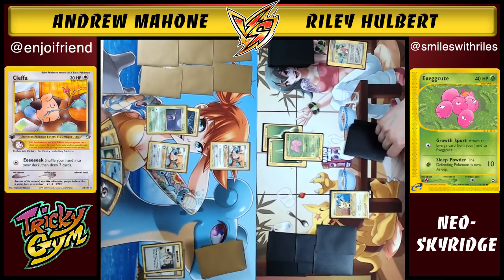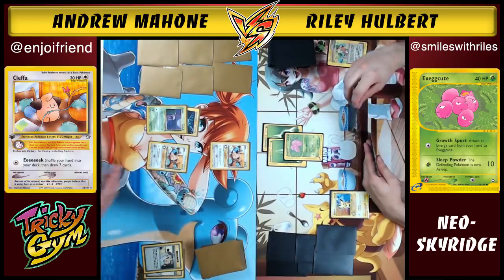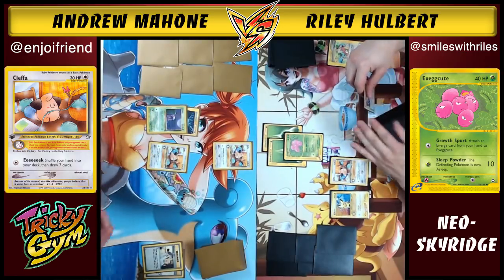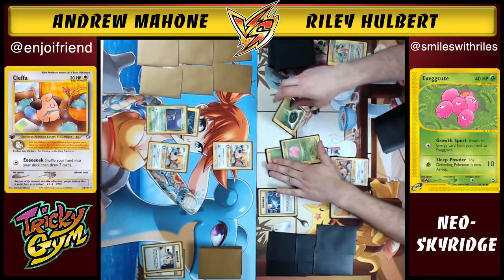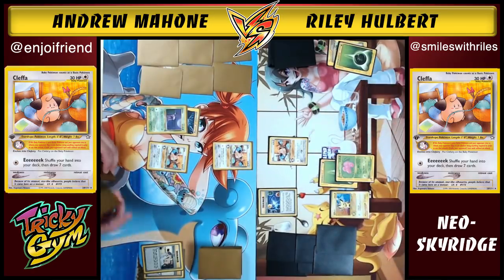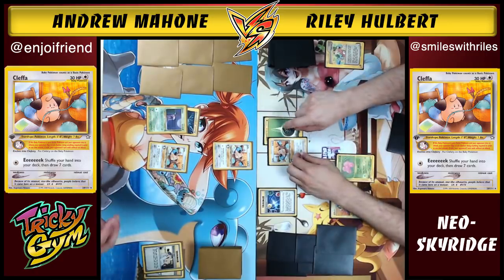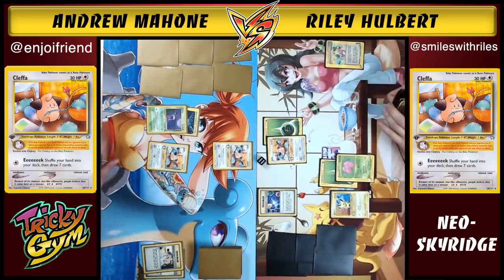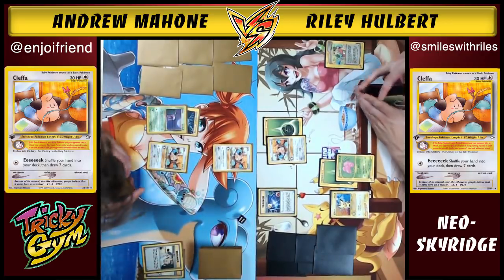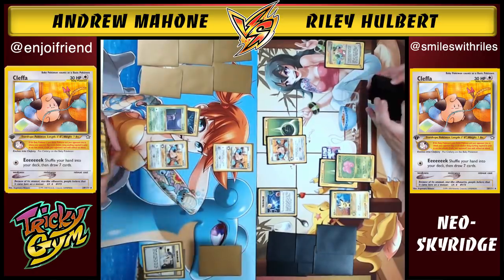Andrew considers Nasty Goo but decides against it. He has his Cleffas out for a stable board position — if one gets knocked out, he has another to promote. He top-decks another Cleffa. He plays Energy Stadium — once during each player's turn, flip a coin; if heads, put a basic energy from your discard into your hand, kind of like a mini Mount Coronet on a flip. He then attempts to use Cleffa's Eek attack, which is successful. The baby Pokemon rule reads: if this baby Pokemon is your active, your opponent must flip a coin before attacking; if tails, your opponent's turn ends without an attack.